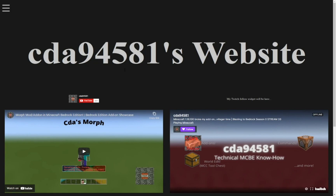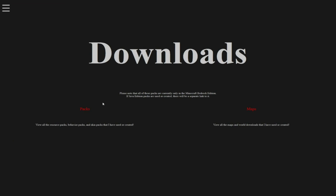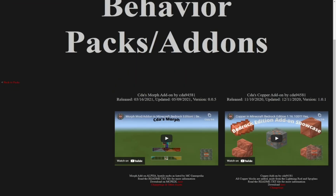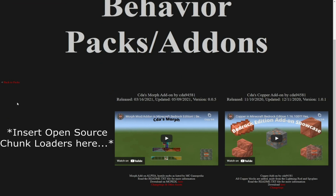Alright, so to download this, you gotta go to the link in the description. You'll come to my website — which I definitely need to revamp. Anyway, go to the three dots, go to downloads, go to packs, go to behavior packs add-ons, and then over here you should see my pack. I haven't released it yet, so obviously it's not here.